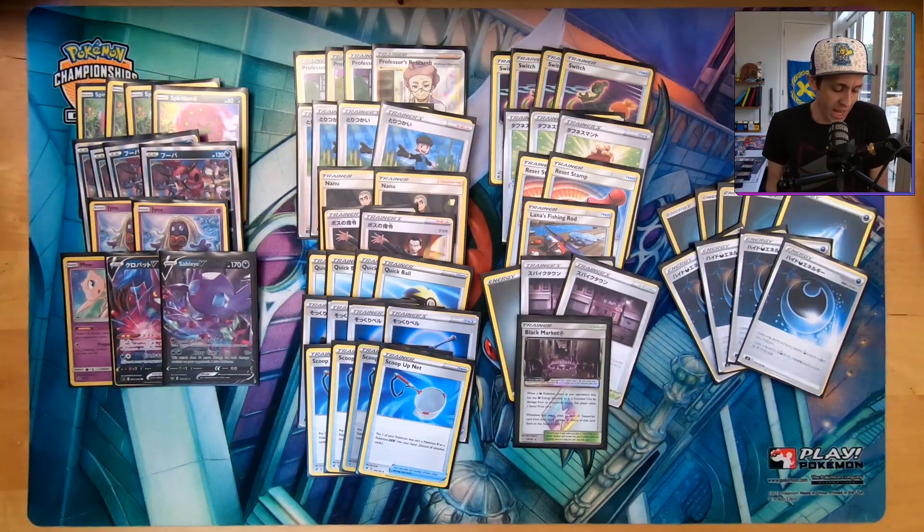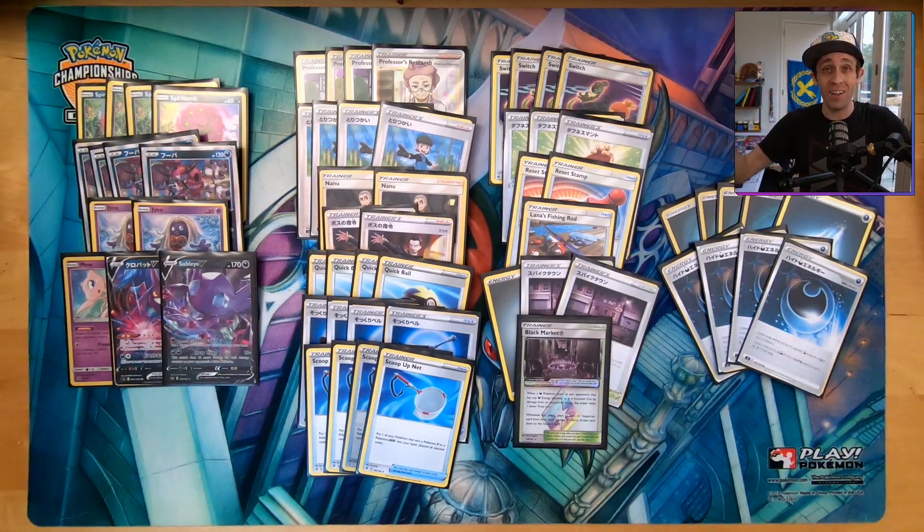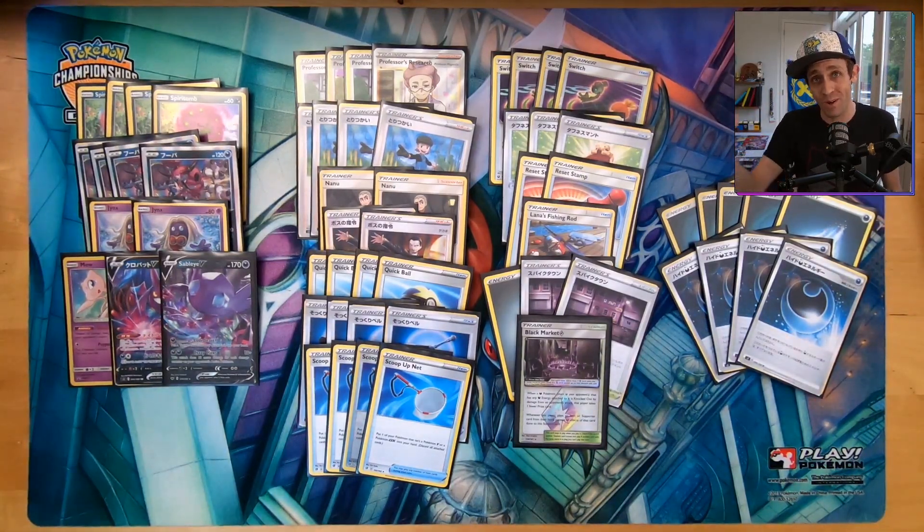This deck can suffer if things don't come together — your opponent can take knockouts before you set up, since there's no early-game threat. But hopefully this has inspired you to think about a deck like this. Shoutout to my friend Noel from the New York area who mentioned it on Twitter — quad Hoopa, quad Spirit Tomb. Let me know what you think, and I'll see you all in a future episode. Carpe awesome.